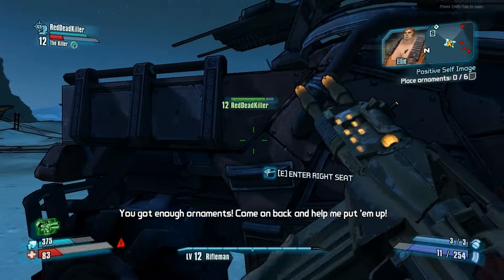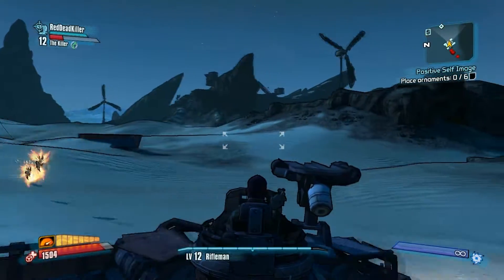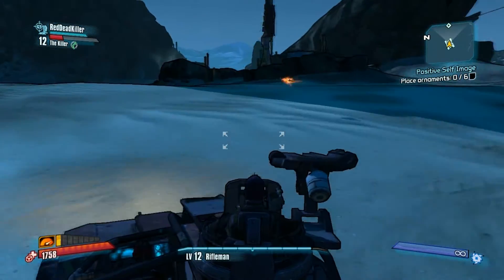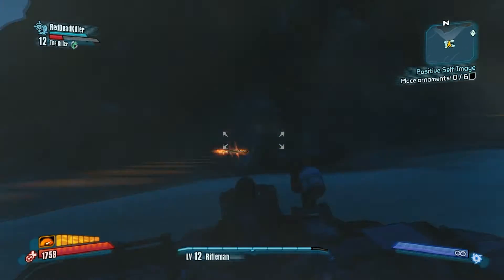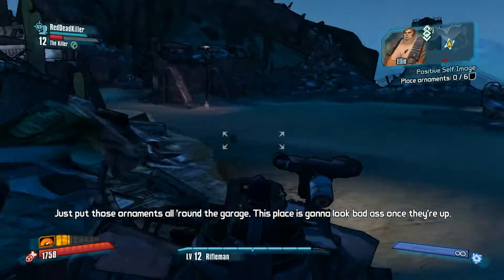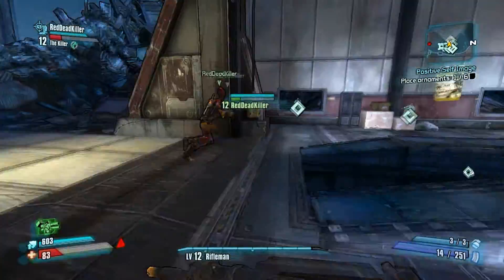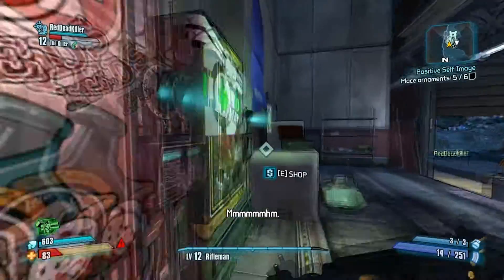Pick that up. Let's get back. Hey, these things can actually bounce — that's pretty cool. Just put those ornaments all around the garage. This place is gonna look badass once they're up. It really brings out the color in her eyes.